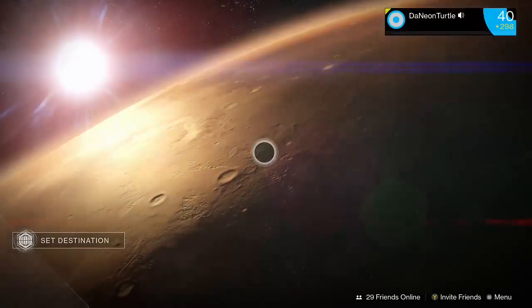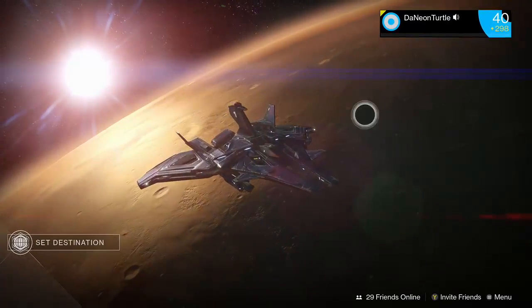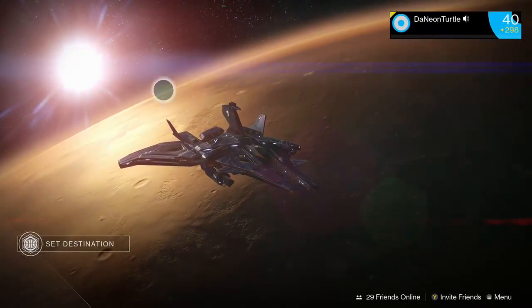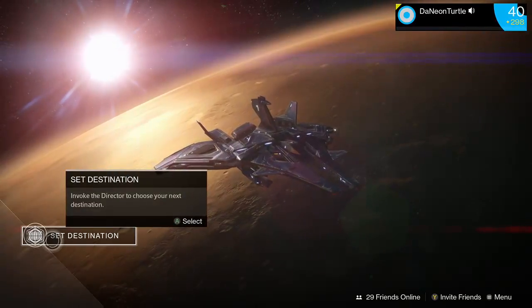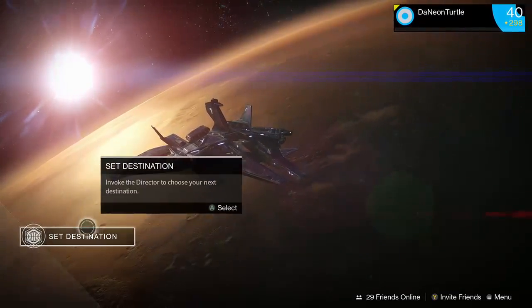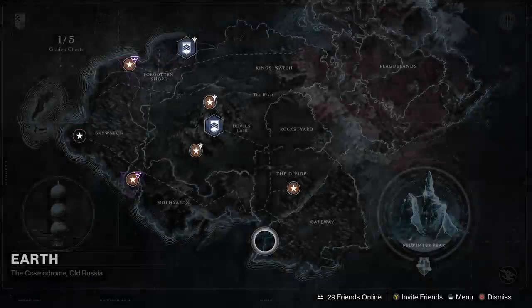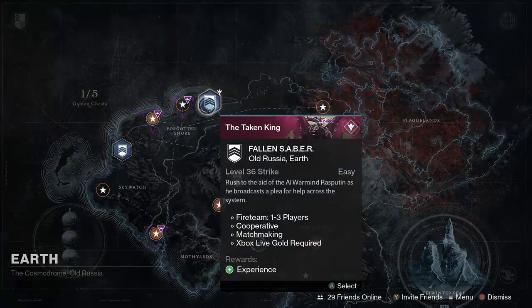I can't wait until Rise of Iron comes — I'll probably get it but I'm not too sure. Alright, so the first thing you want to do is go to Set Destinations, go to Earth, and you'll see the Fallen Saber strike.